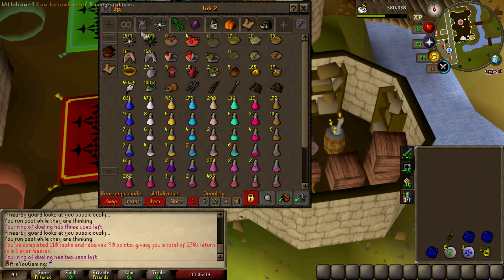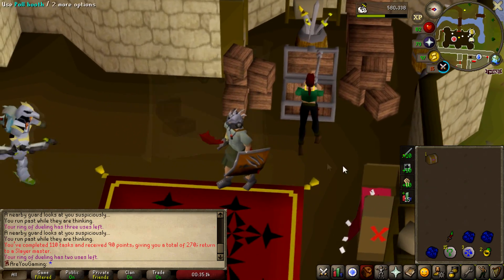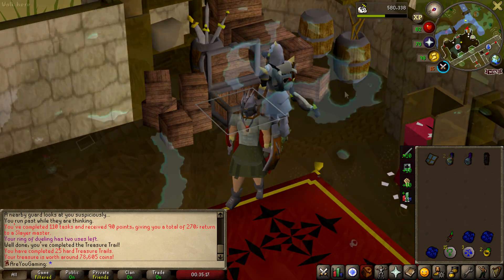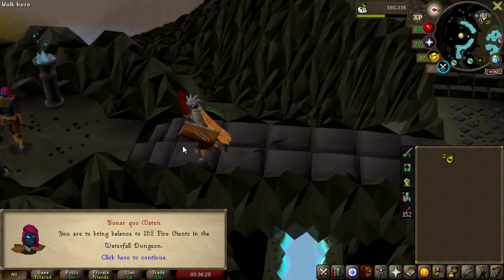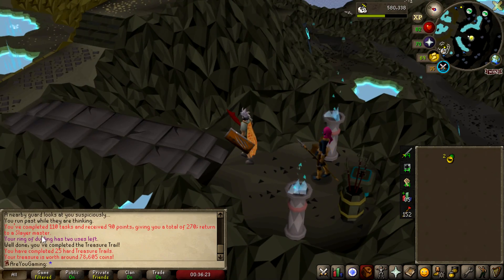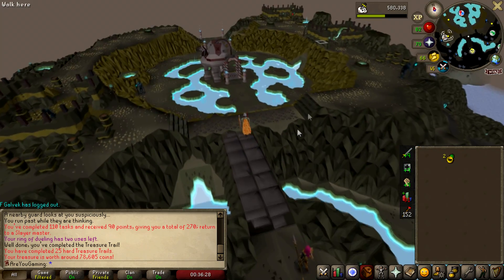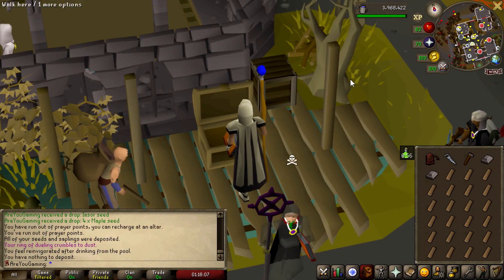We do have a hard clue scroll in the bank so I'm gonna open that up and see if we can get anything decent out of it. Let's get another task — Konar, be good to me. My next assignment is fire giants in the Waterfall Dungeon, which isn't too bad. That was also our 110th task, meaning we get 90 slayer points from it — we've got 270 total. Probably gonna save more for a while.